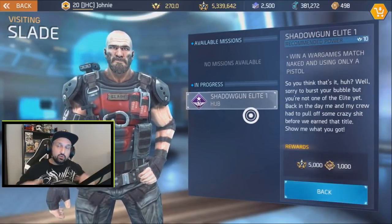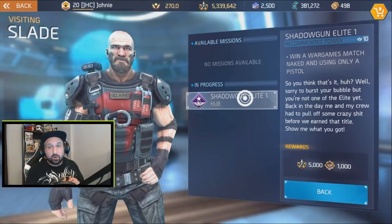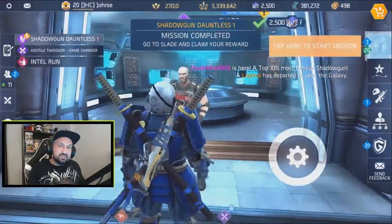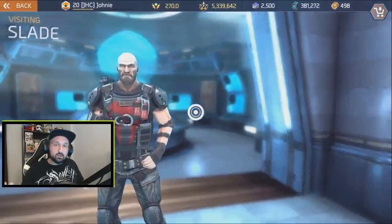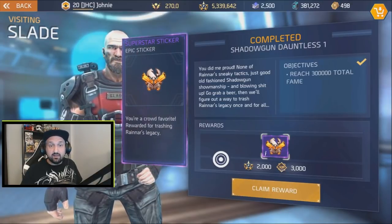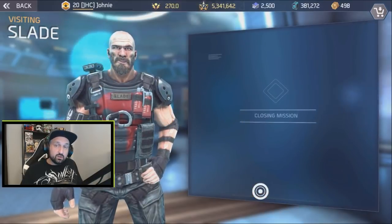Just accept the mission and part one is done — you don't need to earn another 300,000 fame, just accept it. For Shadowgun Elite part one though, you need to win a war games match naked using only your pistol. Once Dauntless one is done you can claim the rewards — a sticker, some XP, and some fame.